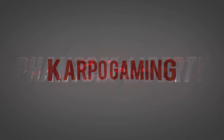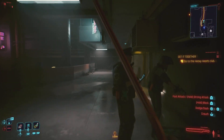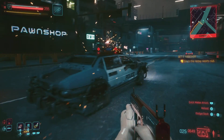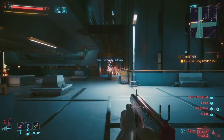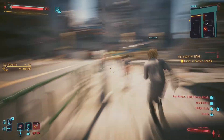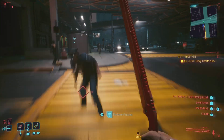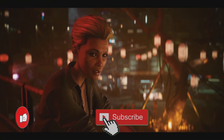Hey, what's up everybody? How you doing? Welcome back to Carpo Gaming and another Cyberpunk 2077 video. What if I told you these two cops were holding the keys to making no cops show up in all of Night City? Yep, it's true my dude. I found a cool little glitch where you can make the police not act at all, which means you can run around, get crazy with it, take down pedestrians, even cops. Today I'm gonna show you how you can do this right now. Let's go!